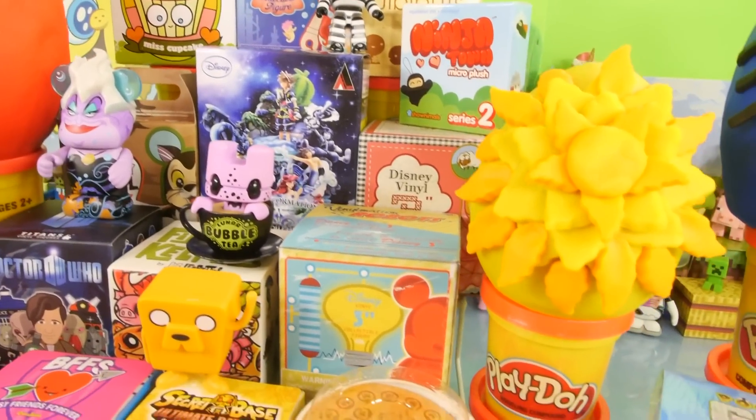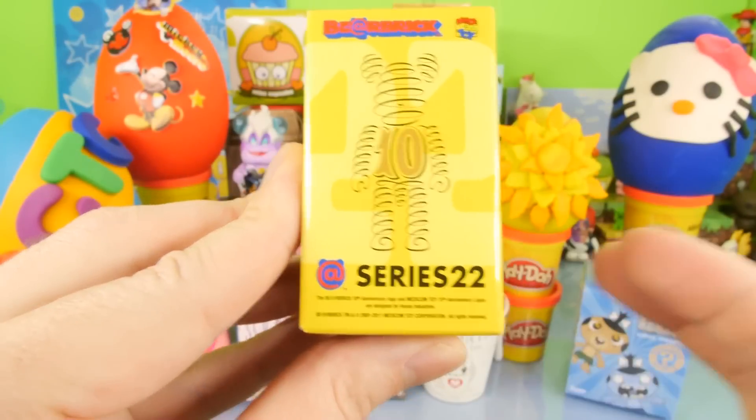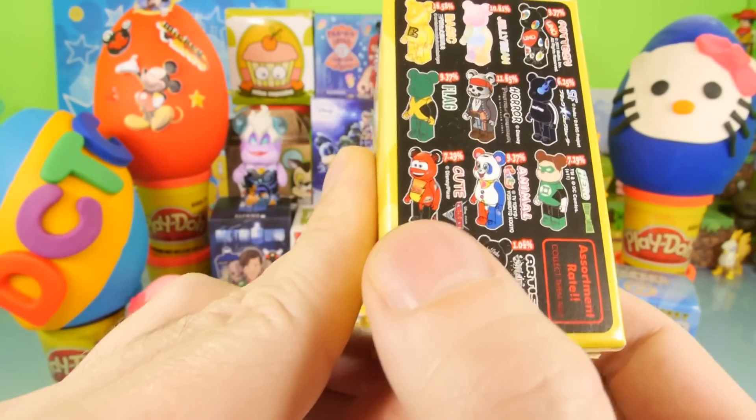We're going to start the video off by opening up a blind box that's right here in the front row. I want to start with the Bear Brick Series number 22. This is the one with Lightning McQueen, which is what we're trying to get.